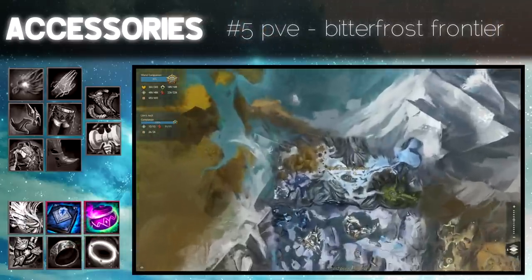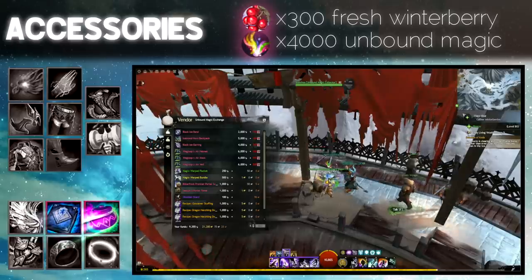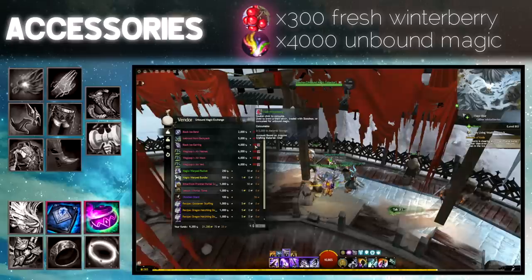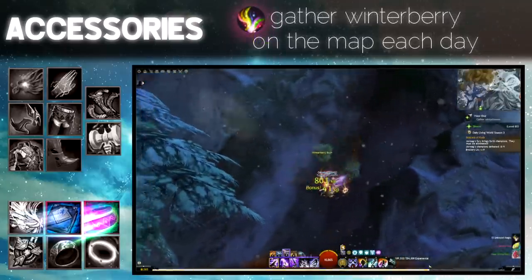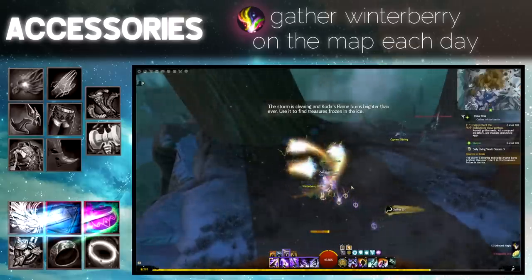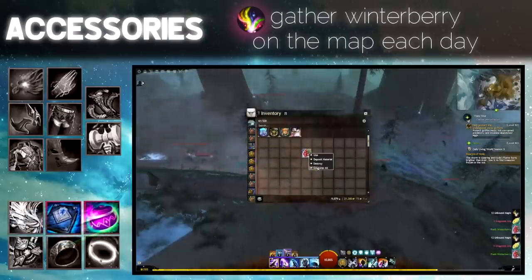Finally, the last option is to farm the Bitterfrost Frontier map from Living Story Season 3 in PvE. You don't need any skill to do this. This NPC will sell you an ascended accessory with selectable stats for 300 Fresh Winterberry and 4000 Unbound Magic. Fresh Winterberry can be gathered from Winterberry Bush nodes throughout the map. Consuming Fresh Winterberry earns you Unbound Magic — that's all you need. You can collect on the map each day per character; a specific 4-minute path is shown in the video linked in the description.